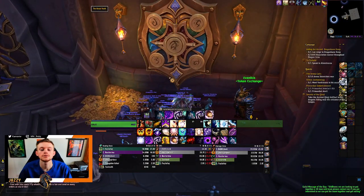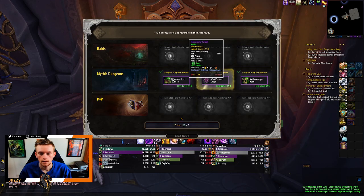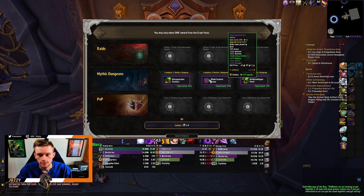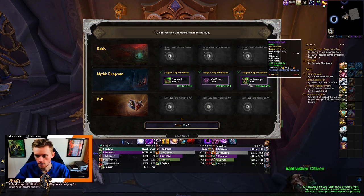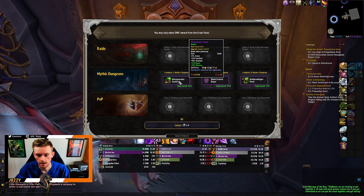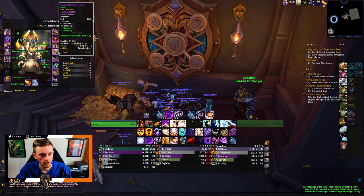Please give me the trinket — one of them, feather or raid. Neither. All right, so 411 boots, 398 cloak, and a 395 helmet. Don't need that, don't need that. These boots are nice though — these feet. What am I currently wearing?